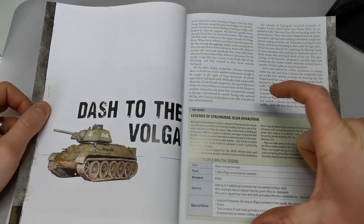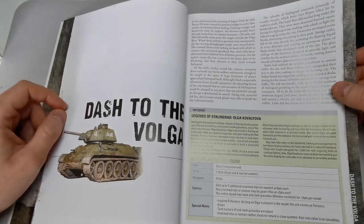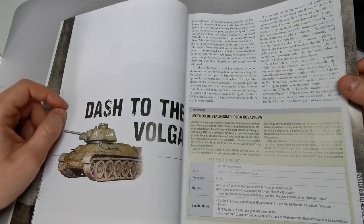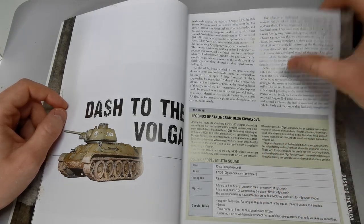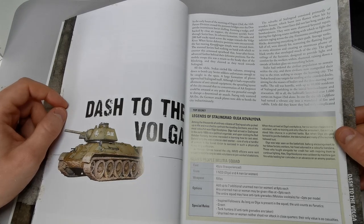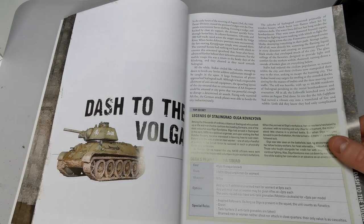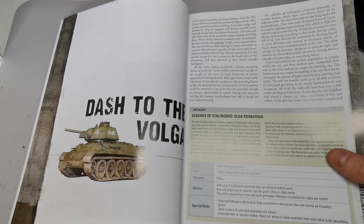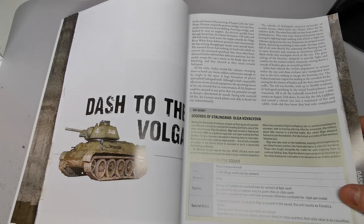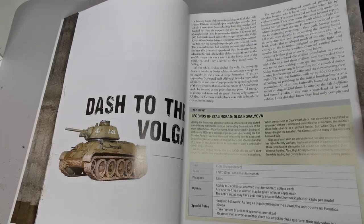The Dash of the Olga scenario introduces your first top-secret or campaign-specific unit — Olga, a factory worker who stepped forward to fight at the front. She gives the inspiring followers rule, so her unit counts as fanatics as long as she's alive. They're a green unit that can upgrade if they roll a five-plus on the morale check, and you can take some unarmed militia alongside them.